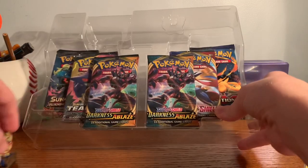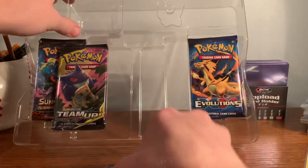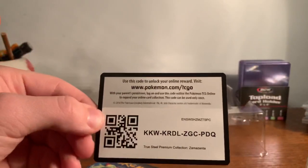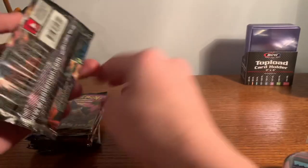It came with six booster packs — two Darkness Ablaze, a Burning Shadows, a Sword and Shield, Evolutions, and a Team Up. And here's the cut card. So we're going to get right into it. If you enjoy these, go ahead and drop a like on the video. I want to do Evolutions and Darkness Ablaze last. Let's get into it.